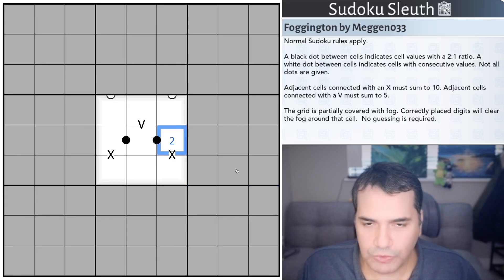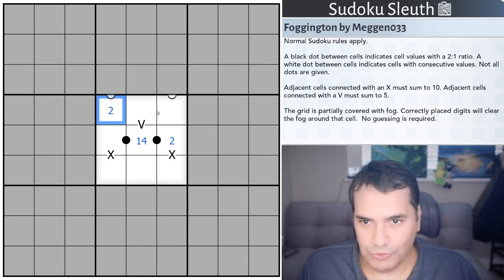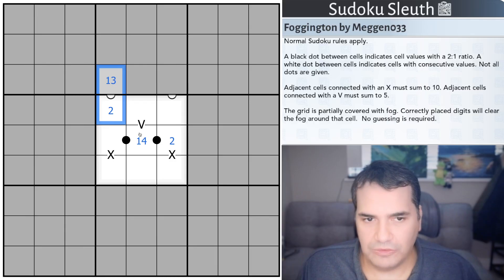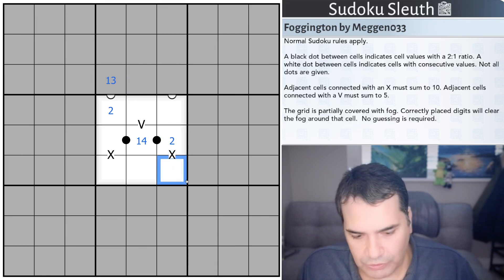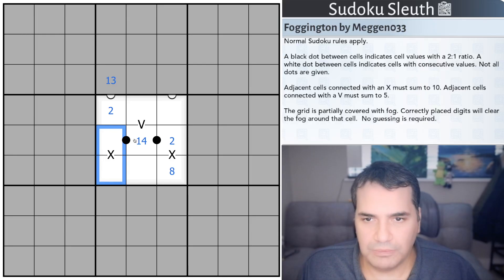So if this is a 2, for example, this would have to be 1 or 4 so that they are in a 2-to-1 ratio — one cell is double the other. If this was the 2, this would have to be 1 or 3. You can see the white dot creeping into the fog there, so that they are indeed consecutive.